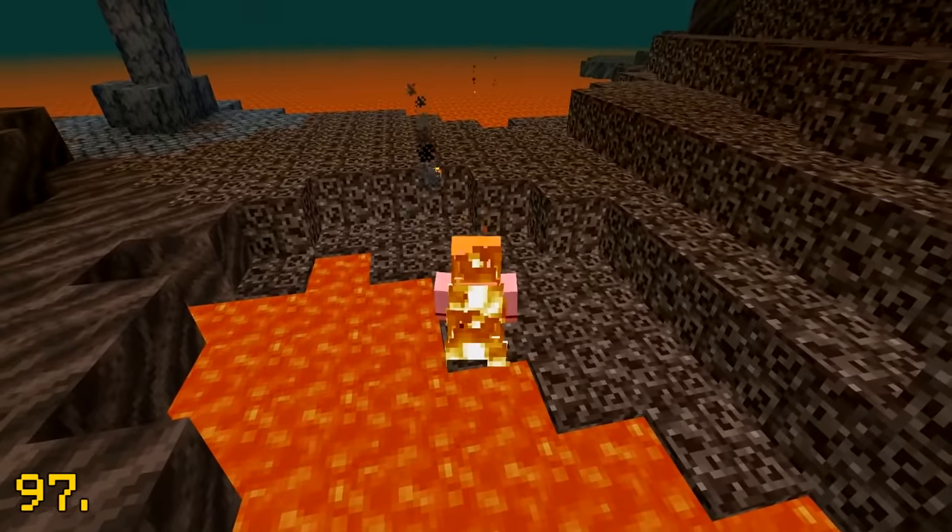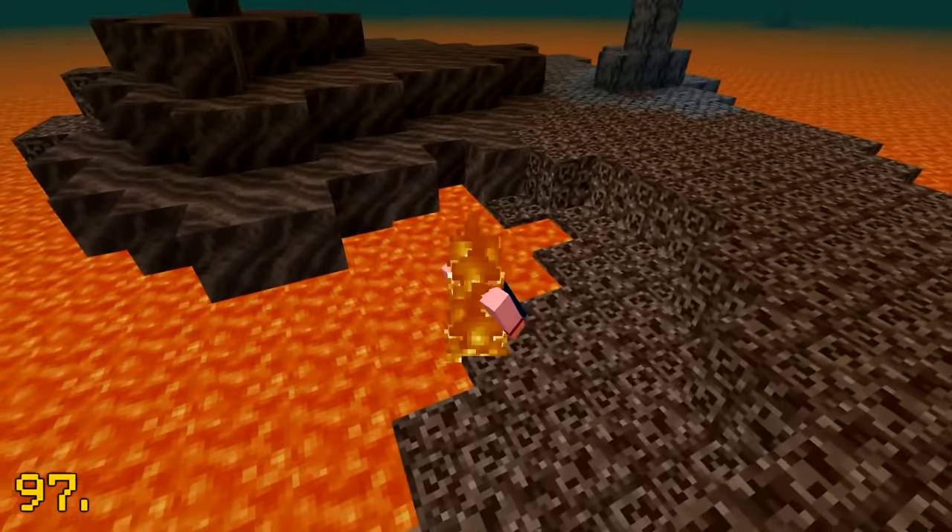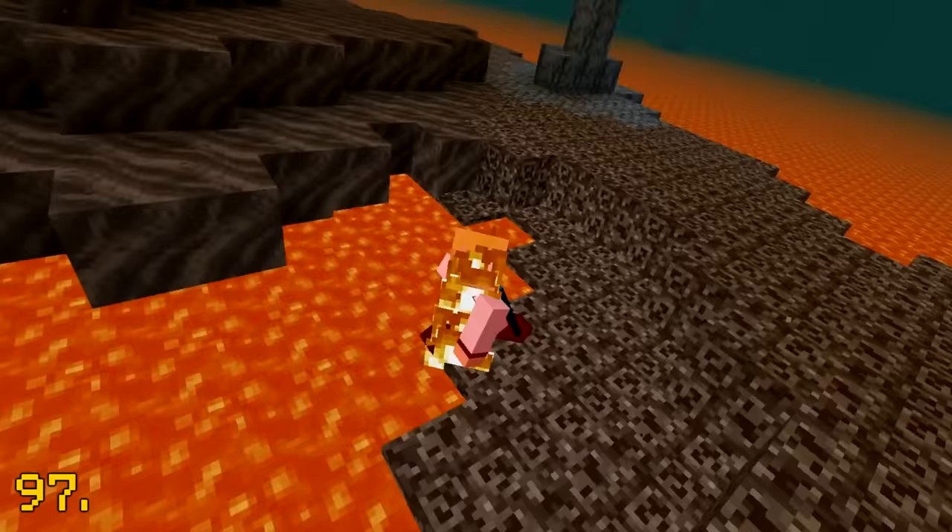Standing on soul sand next to lava will actually set the player on fire. Ow — this hurts quite a lot.